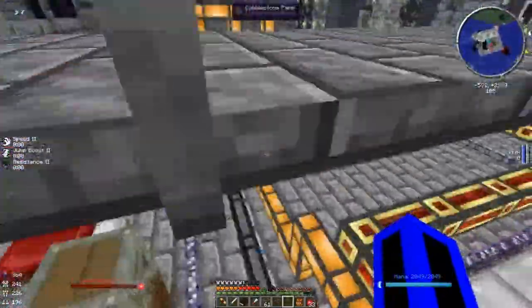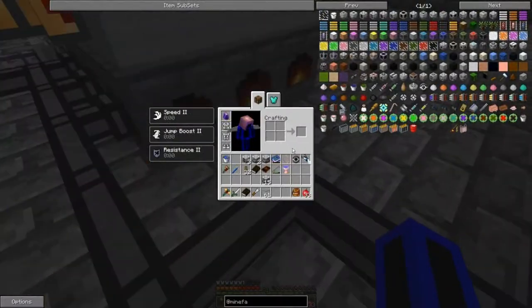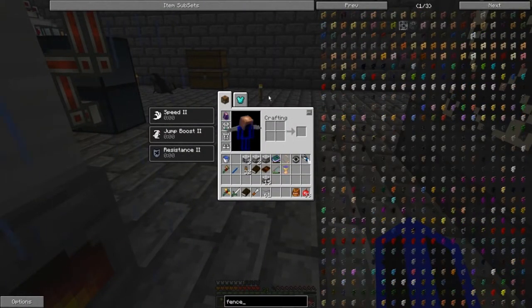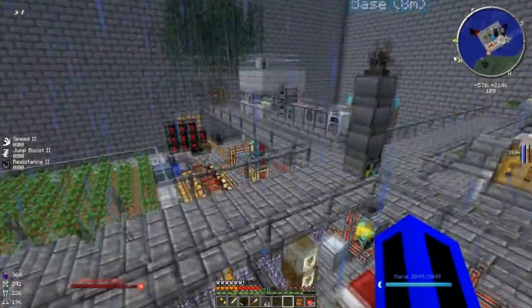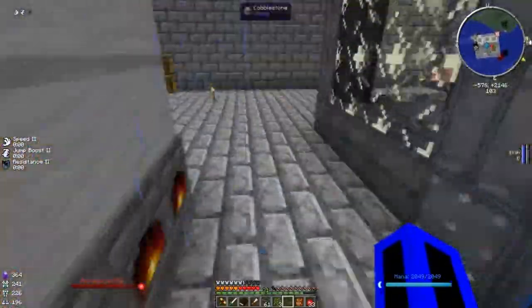We're going to need a ridiculous amount of power, and one way to do that is to make power out of milk. You can put milk into these biofuel generators and it will work — it's pretty cool.